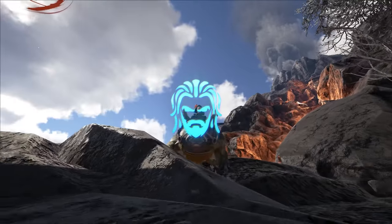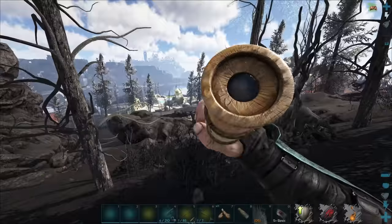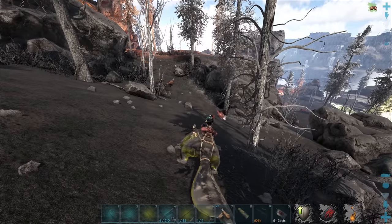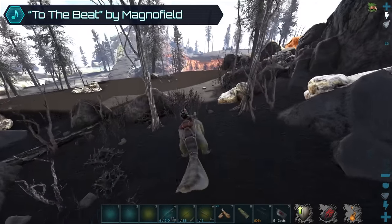Today we're going to be taming some Volanosaurs so we can fight Steinbjorn a bunch. I've already found a level 180 down here but there's also a 168 nearby. I only have enough kibble for one, but I can knock out both and check out their stats. I have more kibble back at base and we're not that far, so it's fine. Let's get this one knocked out real quick.